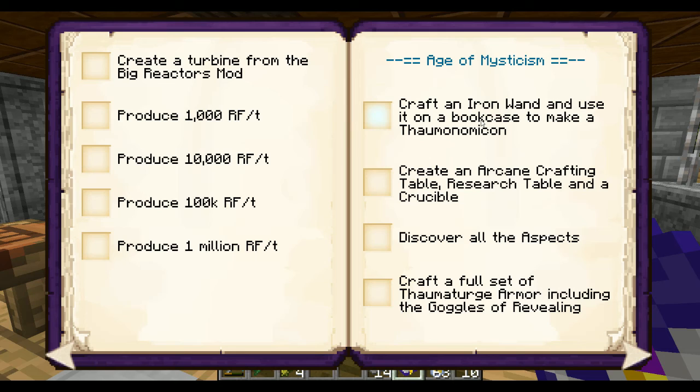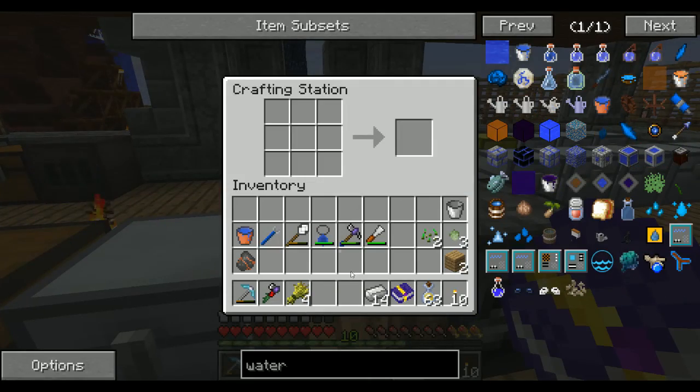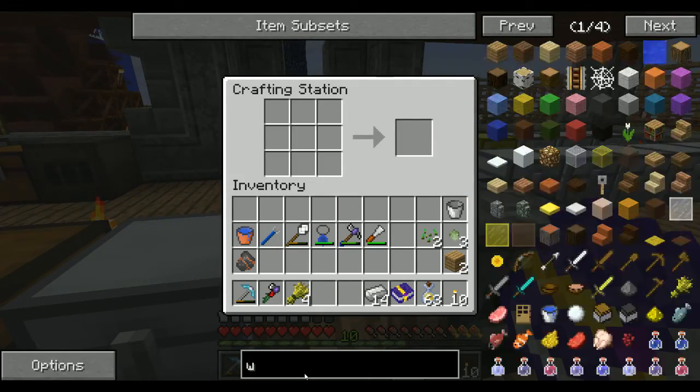We're going to knock out some of these Thaumcraft achievements today - it'll be the start. I played with Thaumcraft before, a very long time ago. If you look at videos from over a year ago, things have changed tremendously by now I'm sure. So let's get going with that - we need to make an iron wand and a bookcase.